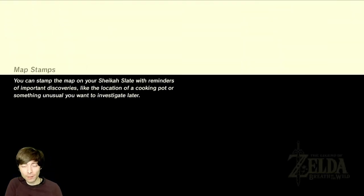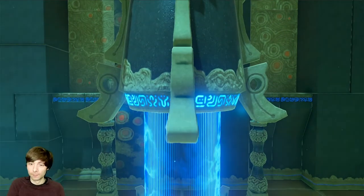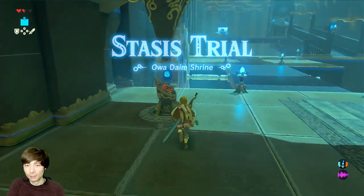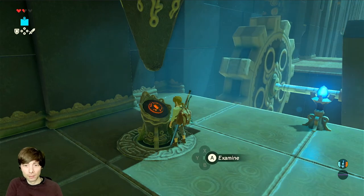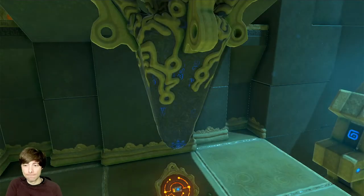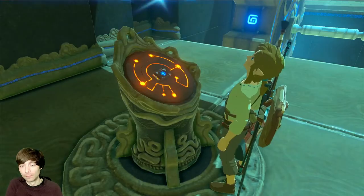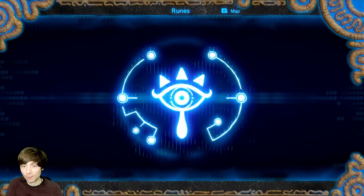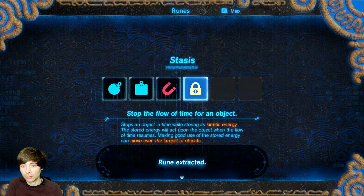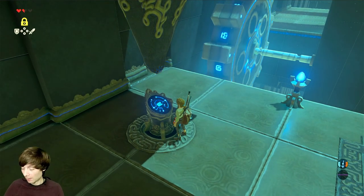So in every shrine there are puzzles to figure out. Let's see if we can figure out today's puzzle. This is a stasis trial. Let's go over to our pedestal and check it out. So with this rune, we can stop time.